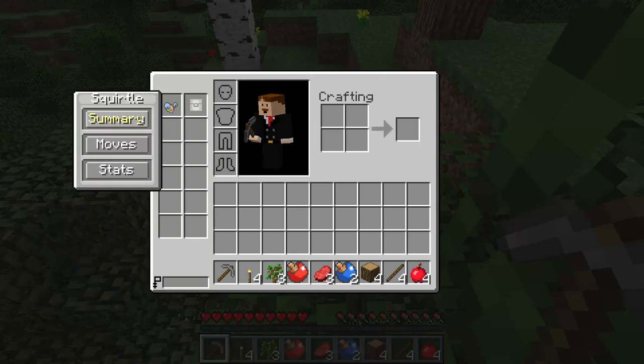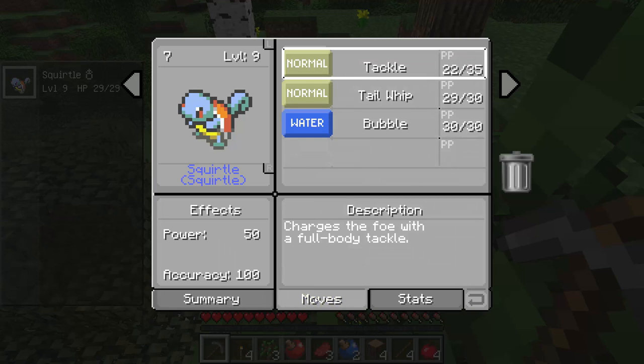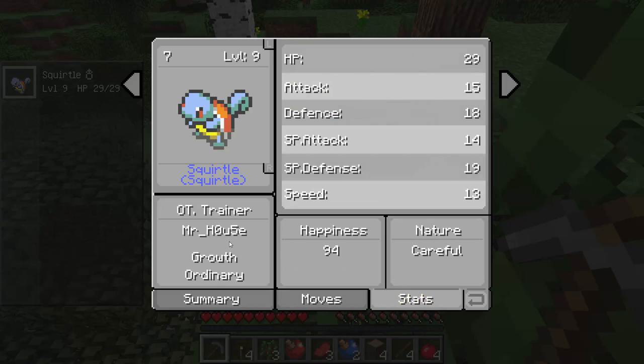Let's check out our Squirtle — we can check out the summary. He is experienced. Moves: okay, he's got Bubble. He's ordinary size, which is probably the most common for the starter, but you can get the other sizes too. I have no idea what any of this stuff means. He's happy.